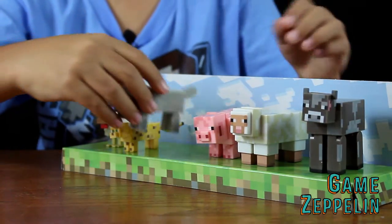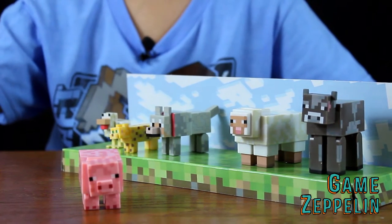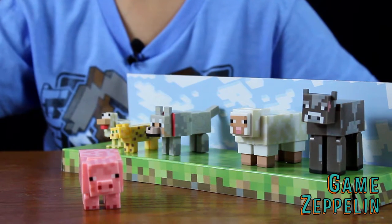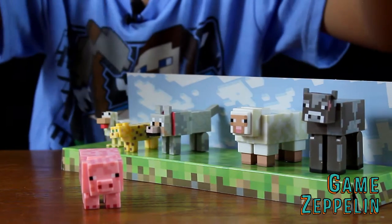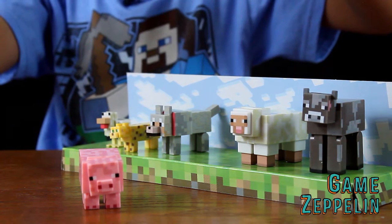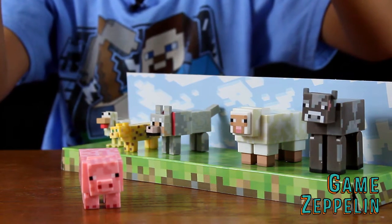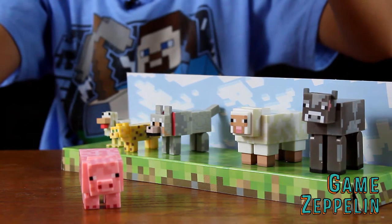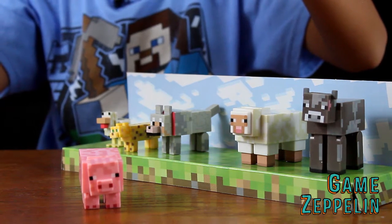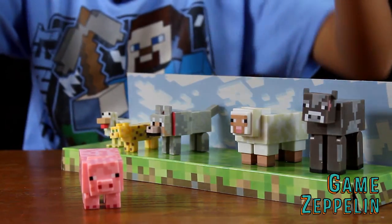Now let's move on to the pig. The pig is a passive mob. Pigs travel in packs and roam the overworld. They won't move through doorways, though, because they're kind of fat. Pigs can be used as a form of transportation. If you have the right materials on hand, you can lead a pig around with a carrot, put a saddle on the pig, and ride it.